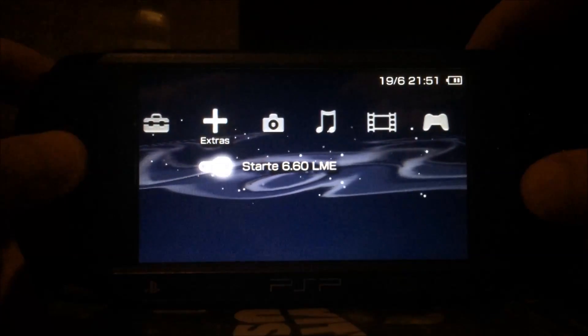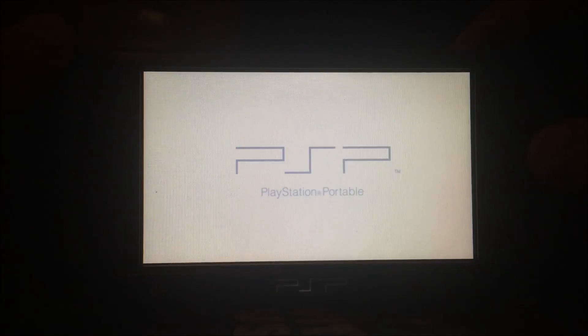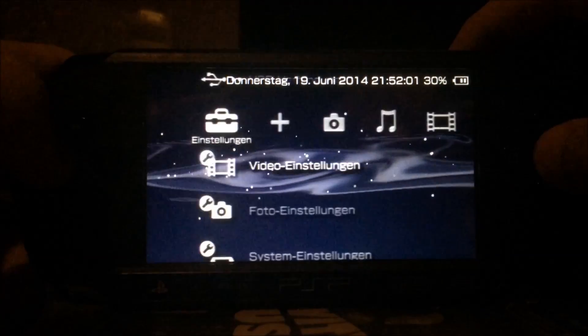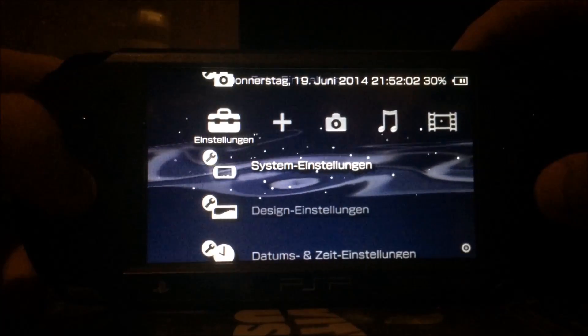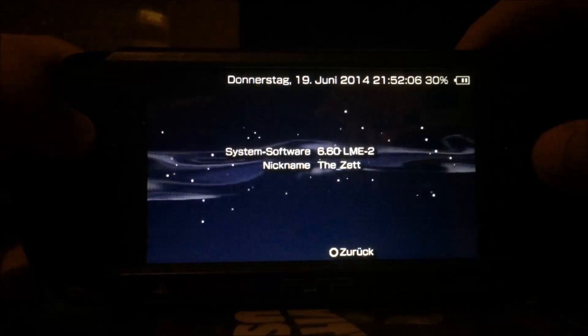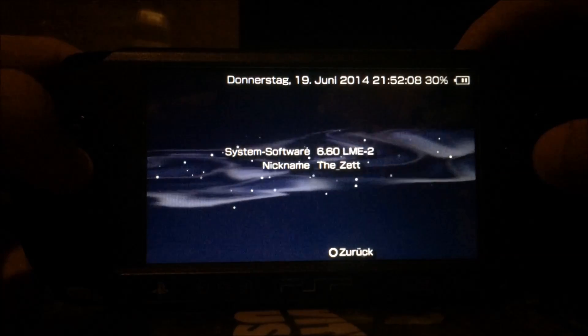First I will use my Lightspeed XMB mod and start the LME Custom Firmware. The newest version of the LME XMB mod was made for version 1.8, but it is also compatible with LME 2. The new version is an update from 1.8 — it's actually 2.0, but we shortened the name to 6.60 LME 2 because it's shorter and looks better.